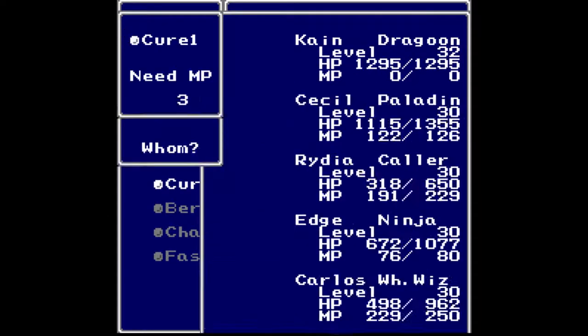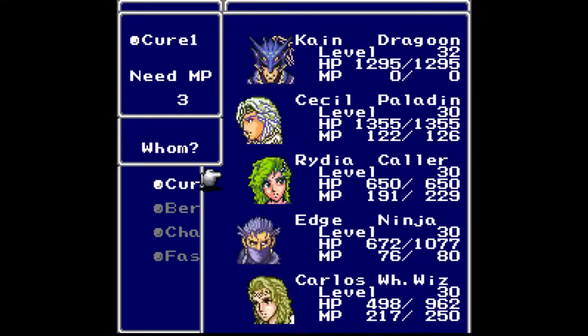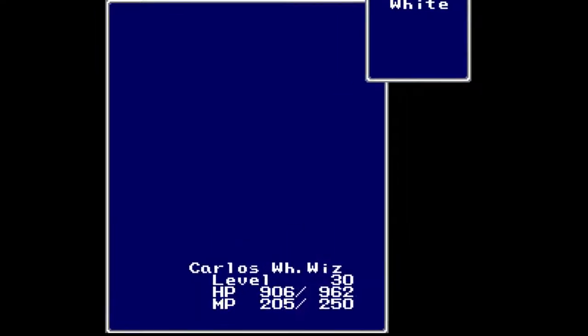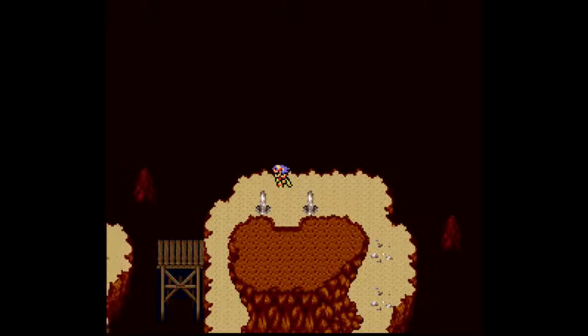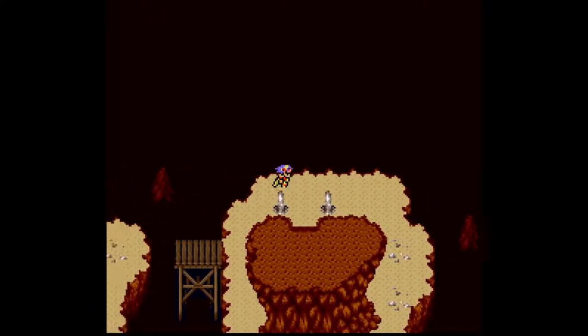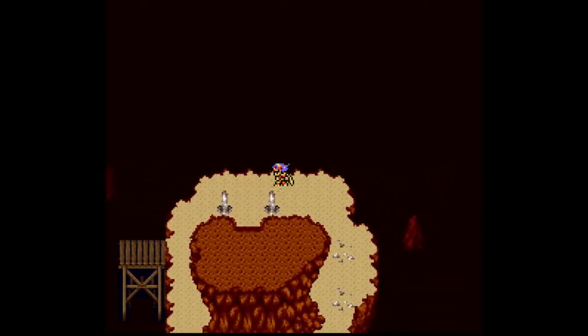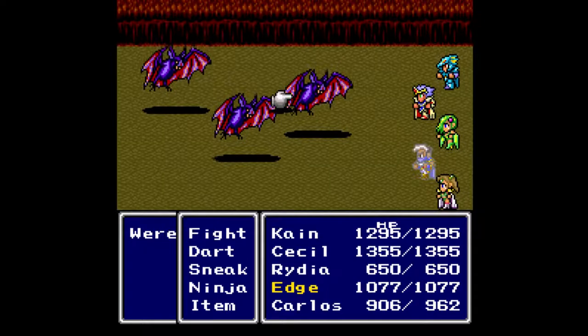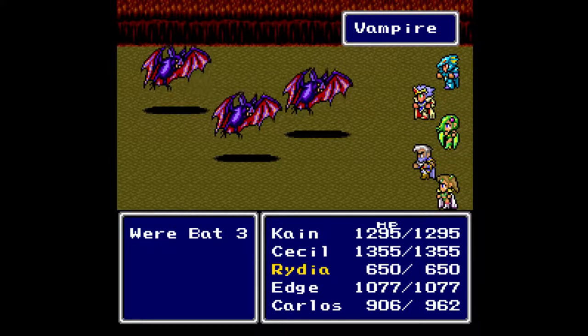If you think of computer programs on a very deep level — on the level they were basically working with when they made these cartridges, Super Nintendo — it's basically a big list of numbers. And you may wonder: how does a big list of numbers do things, make things appear on the screen? That basically boils down to what is called the pointer. The pointer is a little bit of memory that keeps track of where in the list you are.